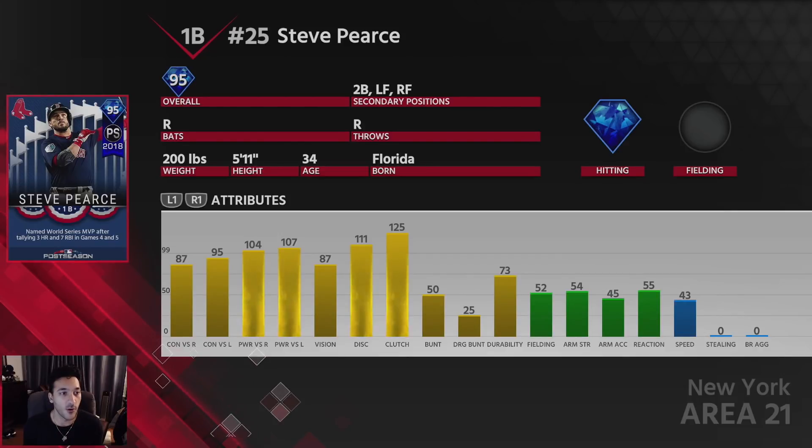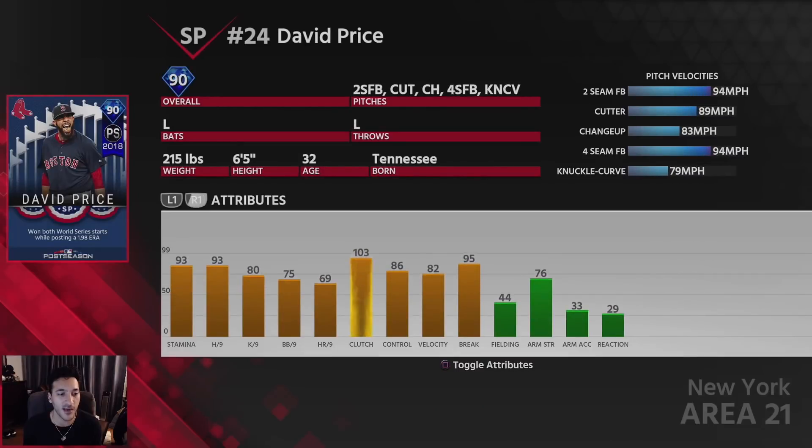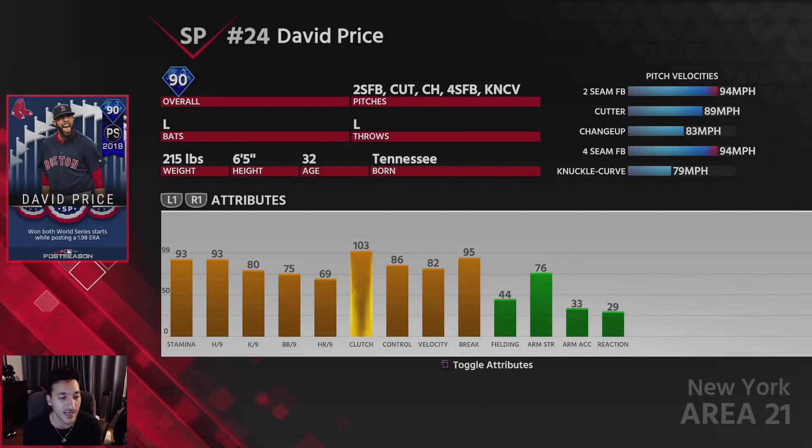Pretty good looking card overall - great power numbers and great hitting numbers. He can play first base, second base, and the outfield. Second base is kind of interesting. Not a bad card at all. Let's take a look at David Price - he has 93 stamina, 93 hit per nine, 80 K per nine, and 75 walk per nine.